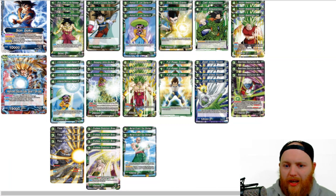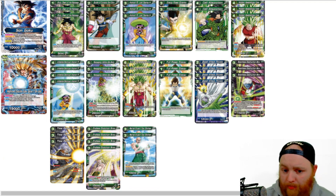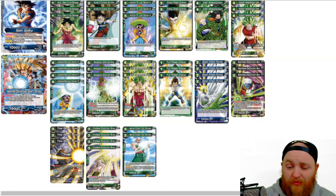Next up we have 4 Hidden Awakening Kale. She's a 4 cost, 2 green, 0 cost 5k combo, 20,000 attacker. She has crit. Auto: whenever you play this card, choose one of your battle cards and KO it, then you may choose any number of your opponent's battle cards whose energy cost total adds up to 5 or less and KO them — it's a really good board wipe. Auto: whenever this card attacks, if you have 5 or less cards in your hand, draw a card. All around a very, very good card.